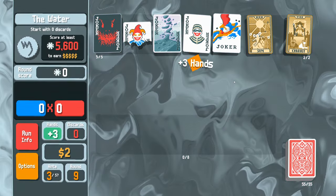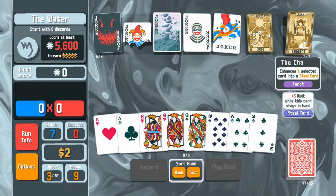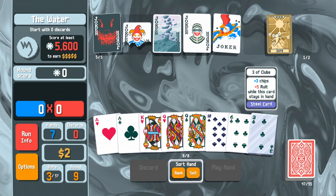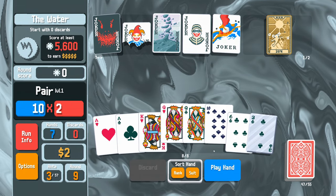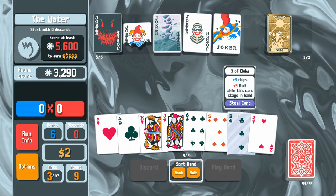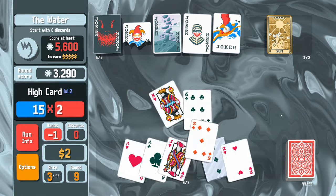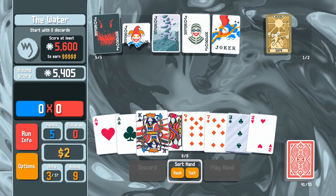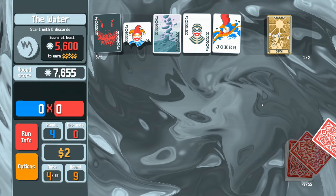Starting with zero discards — not my problem. Converting a card into a steel card: while this card stays in hand it gives plus five mult. If I play these queens with the steel card still in hand, that's an extra five mult. Then I'll play king high twice — we're cruising.